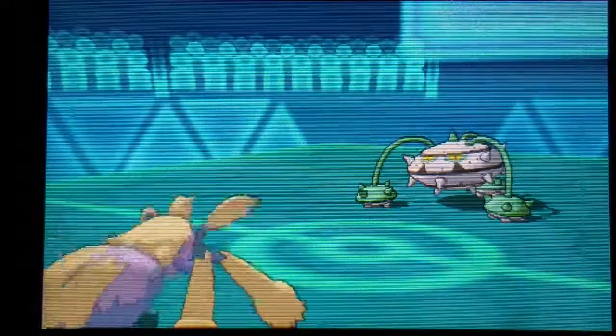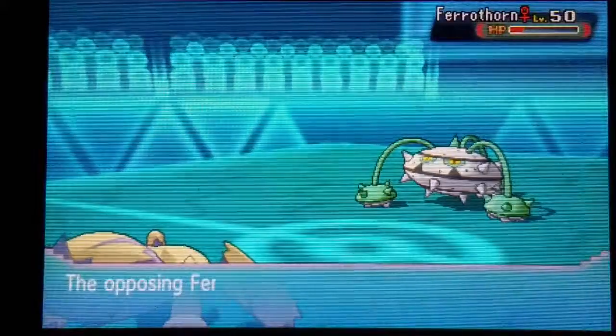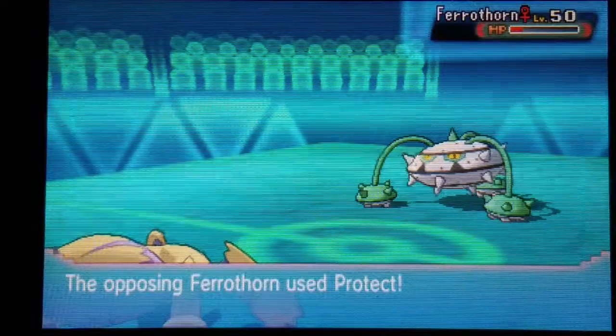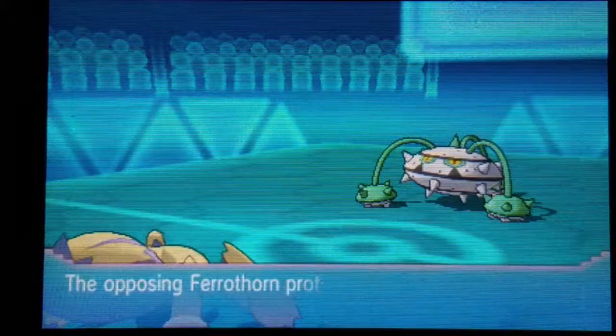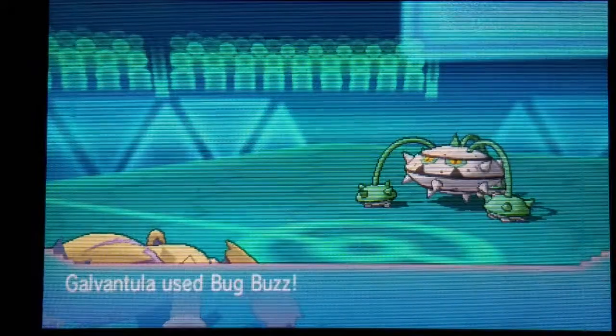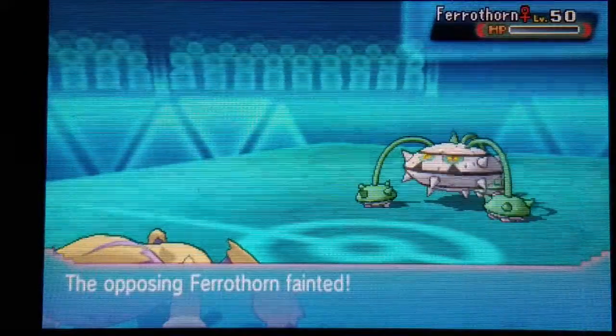This is where the plays get a little questionable for my opponent. Instead of swapping out into a bulkier mon, especially a defensive one, he just stays in and lets his Fairthorn go down, which ends up biting him later on when he needs a physical wall to help him. Because he's got a Goudra, and all Goudras are basically assault-vested, specially defensive tanks. That really would have helped, and Goudra had coverage for my Galvanch.